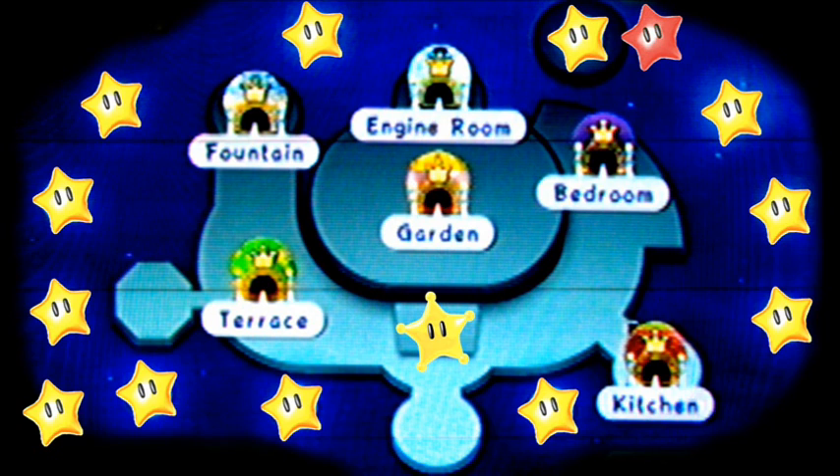For the stars like in the Terrace, the Fountain, the End Room, etc. — galaxies — just click on their annotation and you'll go to a different part of this video. Then you'll be able to click on the star that you want from there.